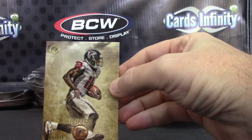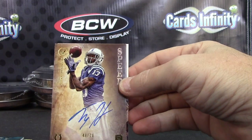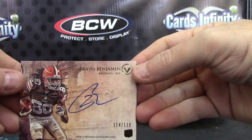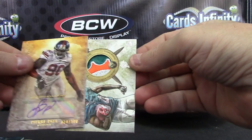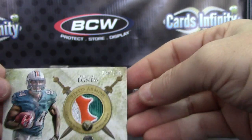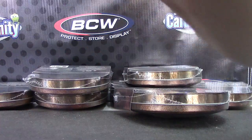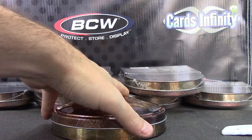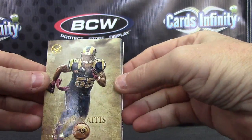We have Julio Jones, Dwayne Allen numbered to 250, Giovani Bernard numbered to 270, TY Hilton, Travis Benjamin numbered to 270, Jason Pierre-Paul numbered to 500, and your patch — oh, nice patch! Agnew style — Agnew gets all the nice patches. Numbered to 150, part of the Dolphin logo. Numbered to 150 — agnew'd! Alright, round two.